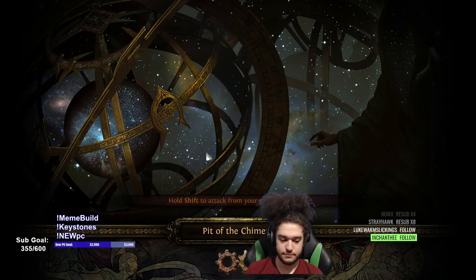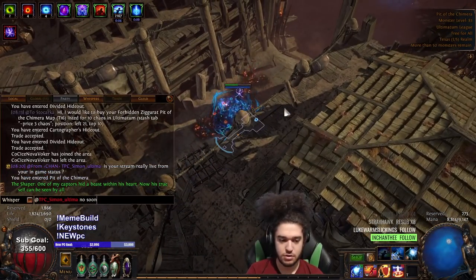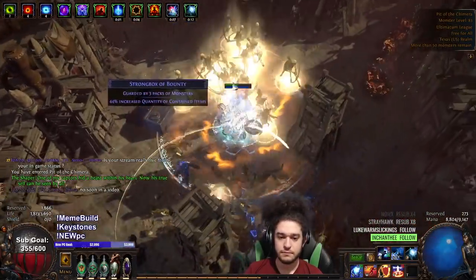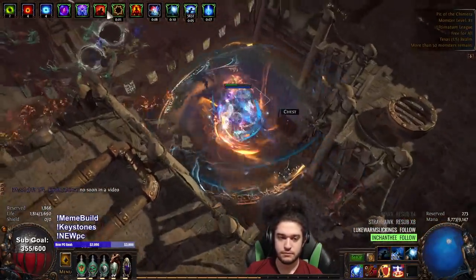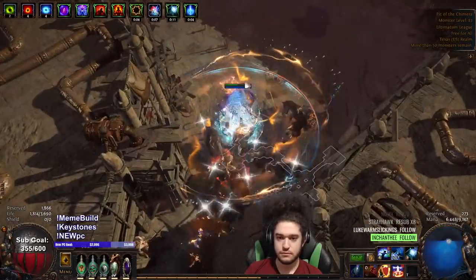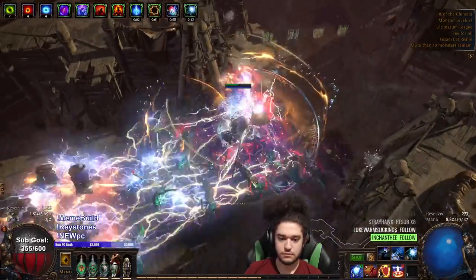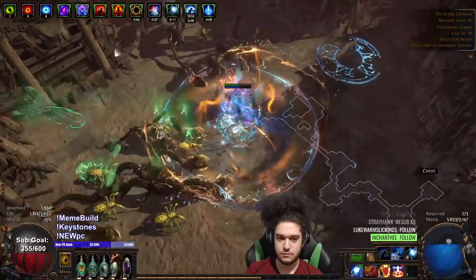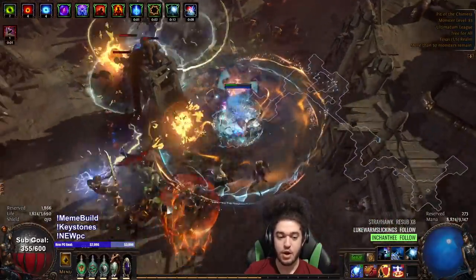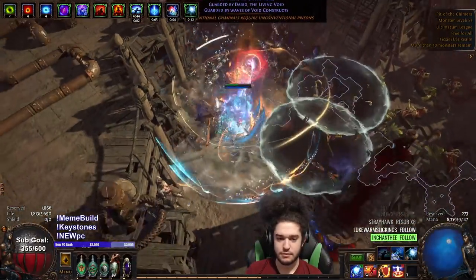Let's go ahead and jump into the Chimera map. I don't know why I still have these scraps on here — I gotta remove them. This unique box pops up only in Shaper Guardian maps, I think. I'm pretty sure.